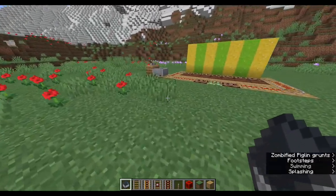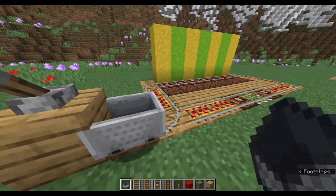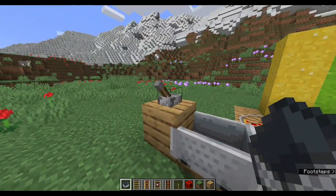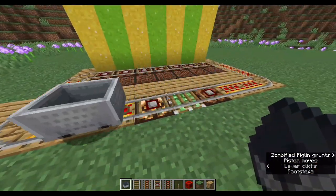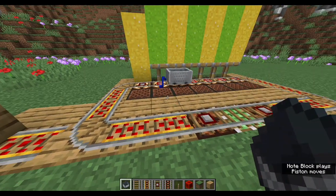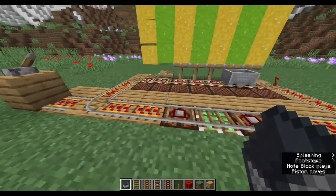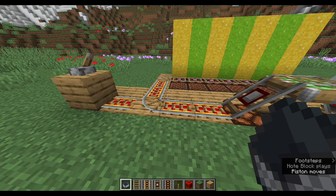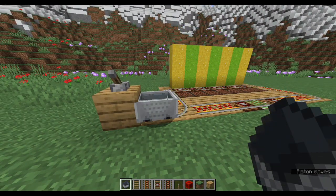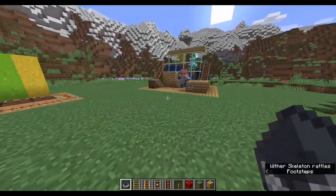The next and last example is using detector rails to add motion and sound to your ride. Because detector rails give a redstone signal when carts are on top of them, they can control redstone-sensitive blocks like redstone lamps, note blocks, and pistons. When I turn on the ride, you'll see how the cart makes the sticky piston turn on, which makes the cart change directions. In the back, the minecart activates the pistons and note blocks to add motion and sound to the ride. There are so many options for using redstone in your roller coasters — these are just a few examples.